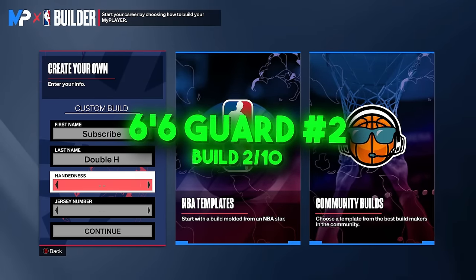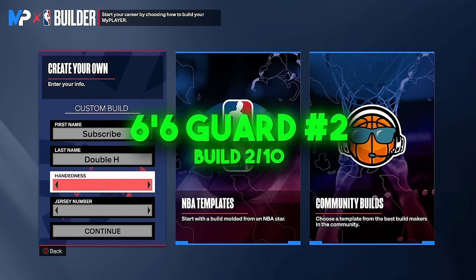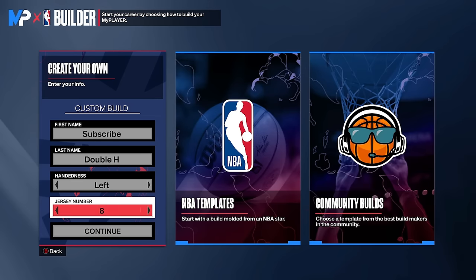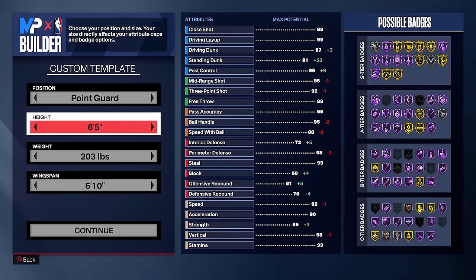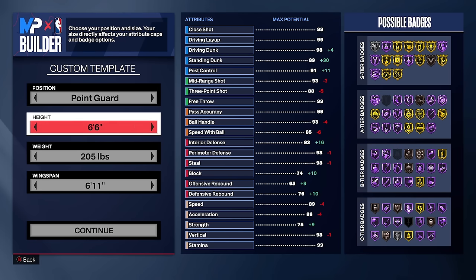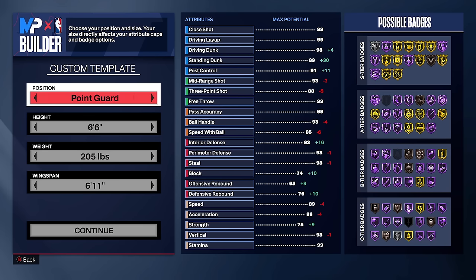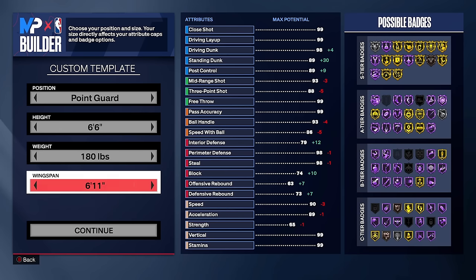Moving on to build number two — none of these builds are in any particular order. This is going to be another 6'6 guard build, the second and last 6'6 in this video. You can go point guard or shooting guard, and minimum weight to be as fast as possible. This one is going to be more defensively minded, so we don't need as much three-pointer and we'll go with a seven-foot wingspan.